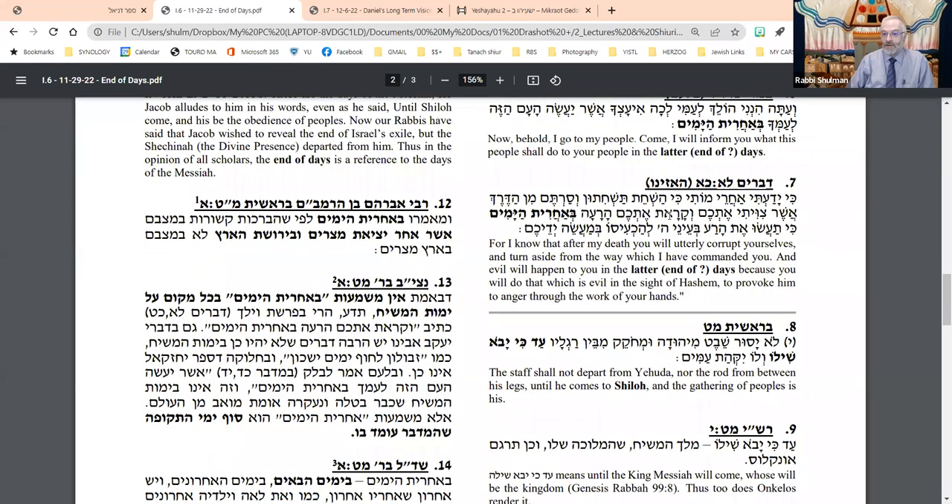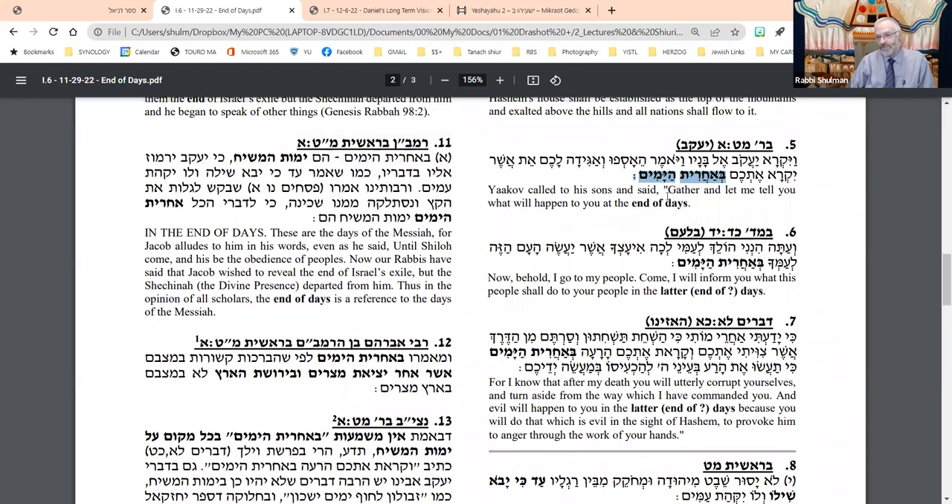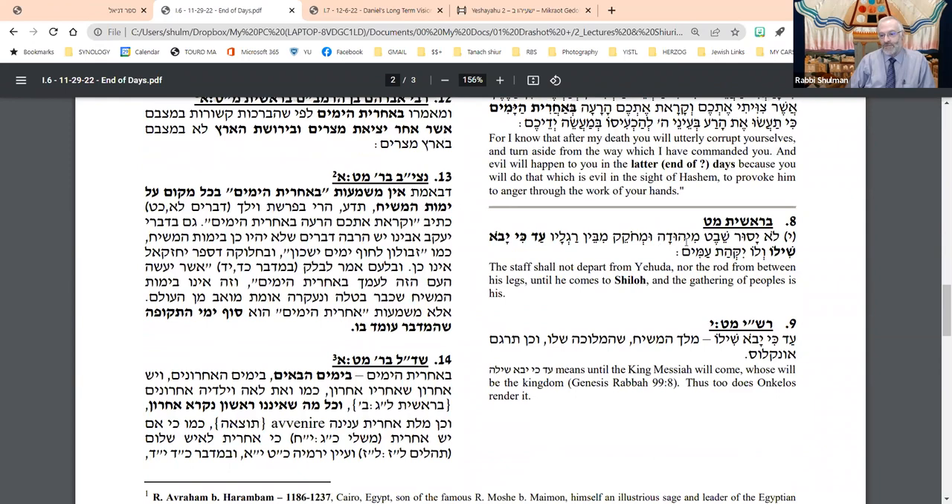I thought he was blessing his children. Well, Yaakov called them prophecies. One of the centerpieces of that discussion is the Pasuk to Yehudah: 'Lo yasur shevet miYehudah umechokek mibbein raglav, ad ki yavo Shiloh, velo yikhat amim' — the scepter shall not depart from Judah, nor a lawgiver from between his loins, until he comes. This phrase 'Shiloh' is debated. If it's the city of Shiloh where the Mishkan was, well, that was destroyed long before David became king.